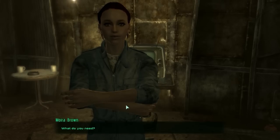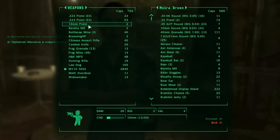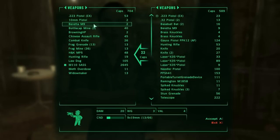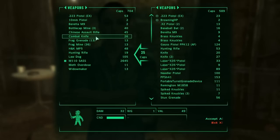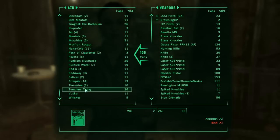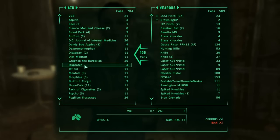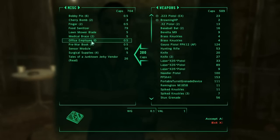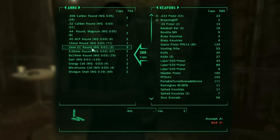So now that that's done, let's go ahead and start looking through and selling stuff. I don't need two of these, so let's go ahead and sell one of the .223 pistols. I really don't need the Browning HP. I wanted to sell the two cartons of cigarettes. Pre-war money - let's go ahead and sell that. And that kind of about does it.